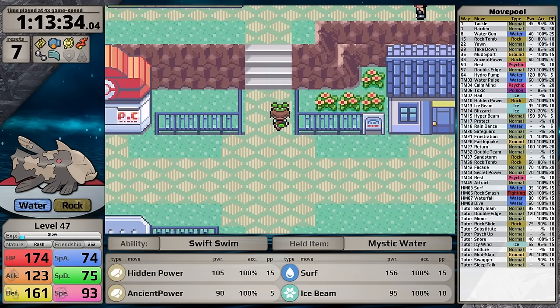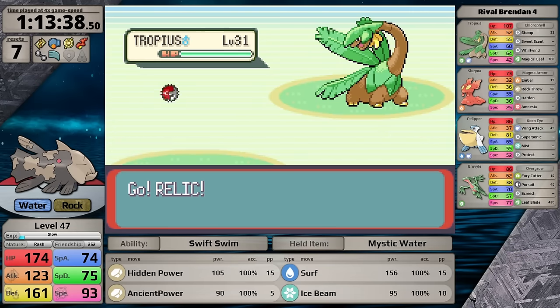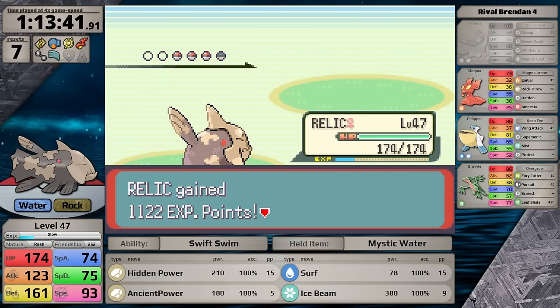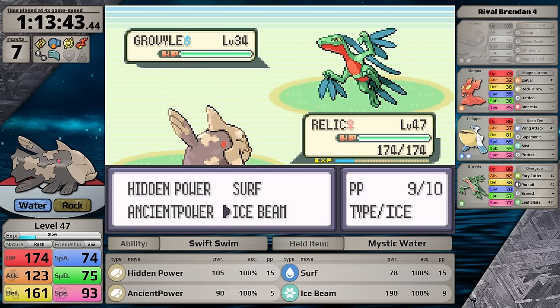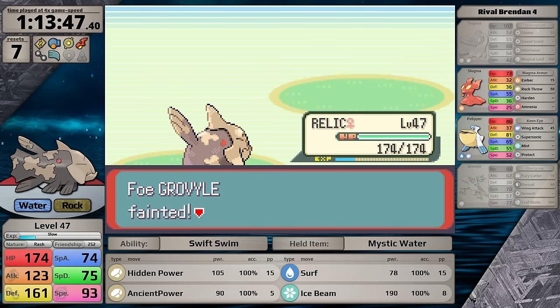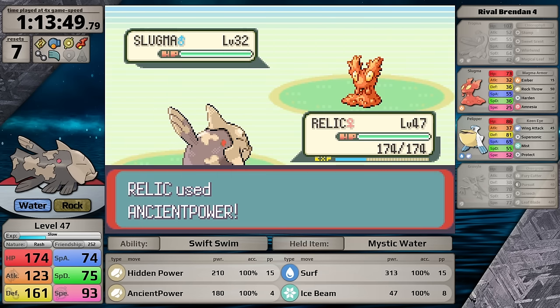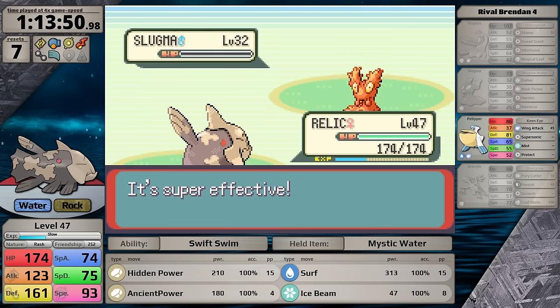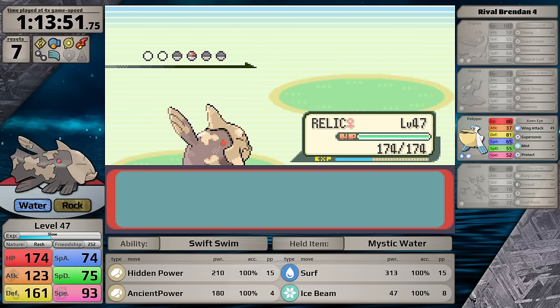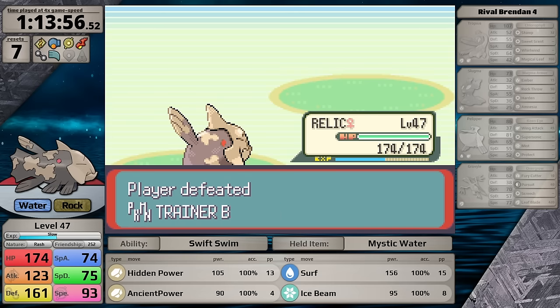I head into Lilycove City and fight the rival outside the department store. I immediately regretted my choice, knowing I'd have to one-shot the Grovyle. Thankfully, Ice Beam does enough damage this time. I'm so lucky he doesn't evolve his starter into Sceptile — that would have been really bad. Also, it was always such a letdown as a kid when the rival never faced you with his fully evolved starter — these games felt incomplete. I'm really glad the remakes added a final battle with the rival after the League.